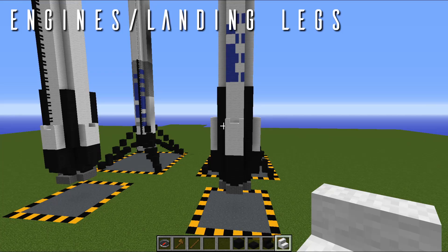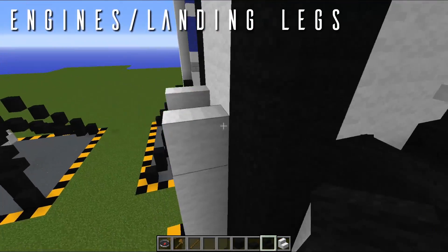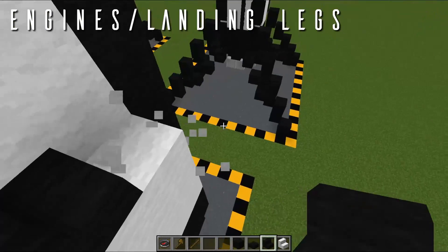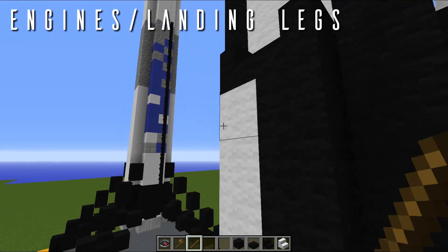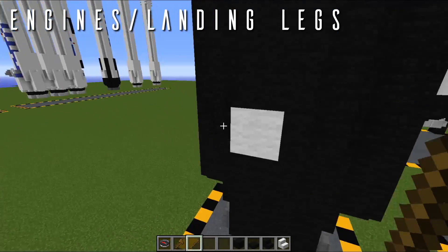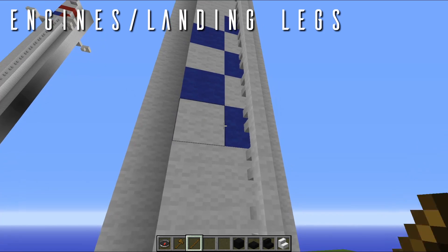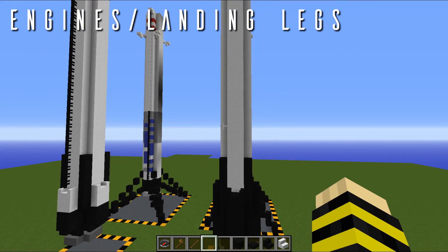Depending on how you like it, you could choose this option. But if you want a much darker set of landing legs, we're going to come in and replace all the stairs around the outside with the black wool stairs, and then below those stairs we're going to repaint them to a black wool color. So it's going to look just a bit more menacing at the bottom of this Falcon 9 — looks pretty cool. Anyway, we're going to move up the rocket and simply repaint this bit right here into white, because that's how it is in real life.